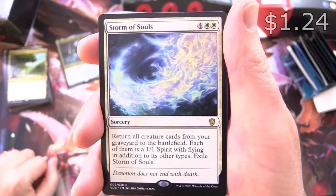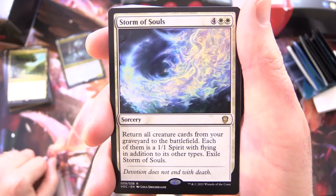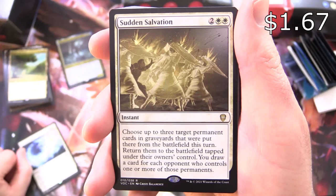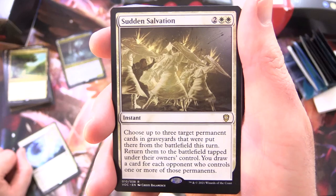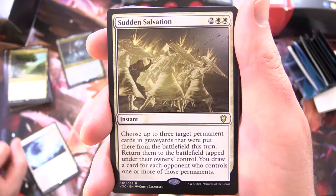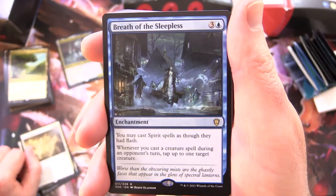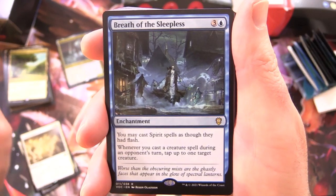Storm of Souls - Sorcery for 6: return all creature cards from your graveyard to the battlefield, each of them is a 1/1 Spirit with flying in addition to its other types; exile Storm of Souls. Sudden Salvation - Instant for 4: choose up to 3 target permanent cards in graveyards that were put there from the battlefield this turn, return them to the battlefield tapped under their owner's control, draw a card for each opponent who controls one or more of those permanents. Breath of the Sleepless - Enchantment for 4: you may cast Spirit spells as though they had flash. That's pretty handy. Whenever you cast a creature spell during an opponent's turn, tap up to 1 target creature.